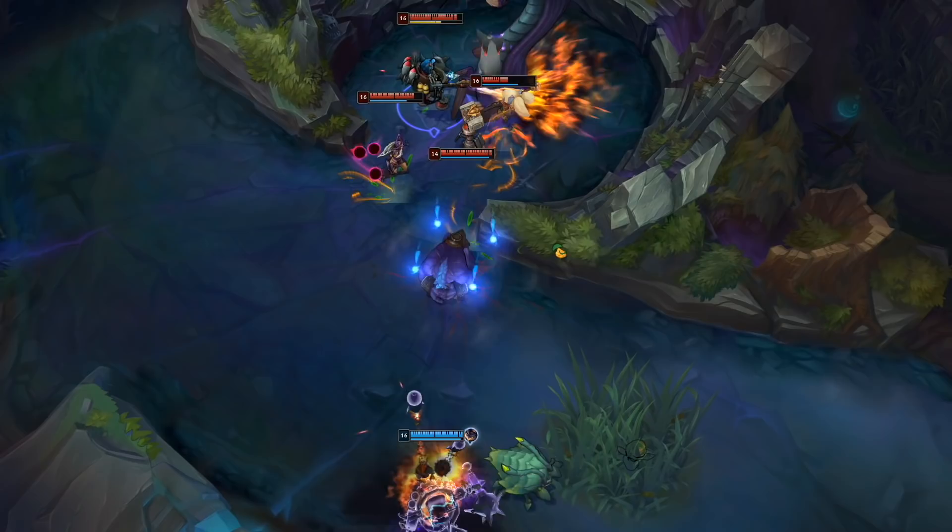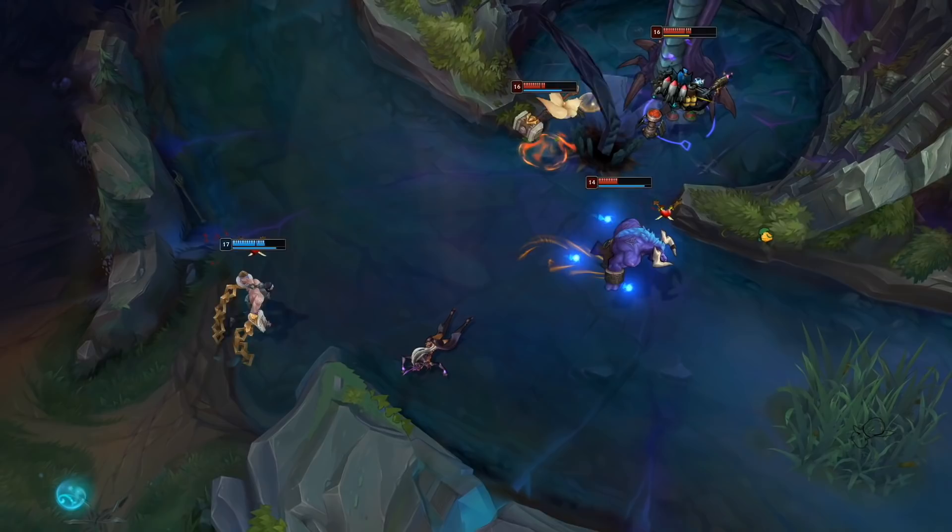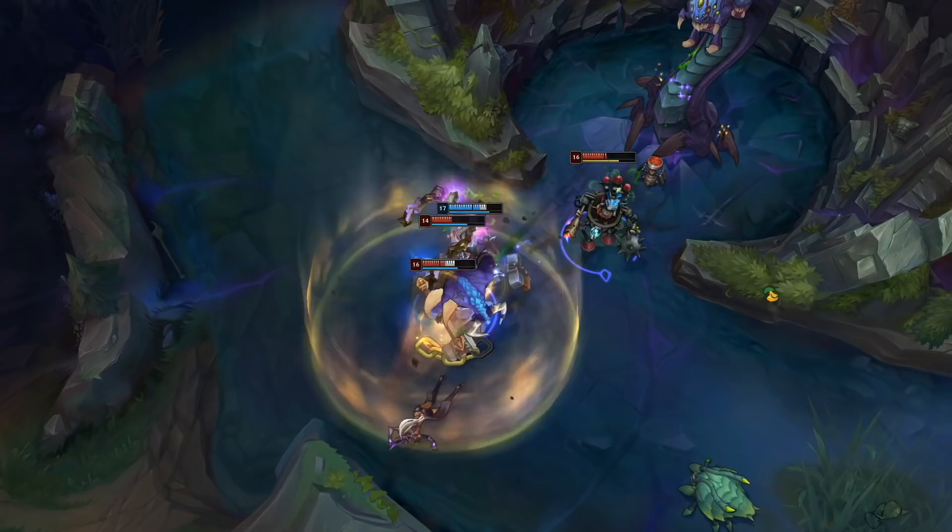Here he snags Rumble's Equalizer to even the odds at the Baron pick. Unfortunately, he whiffs on Syndra, but he still gets the side last hit to finish her off. He's not done yet, though. With Alistar's ult, the Unshackled becomes the Unbreakable, leaping back into the fight to turn the tide. Move, get out the way!